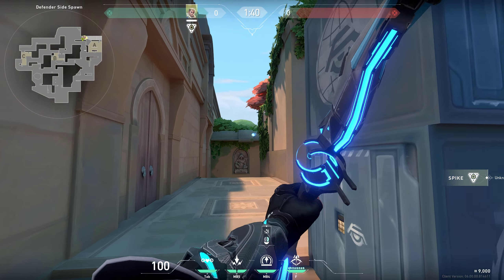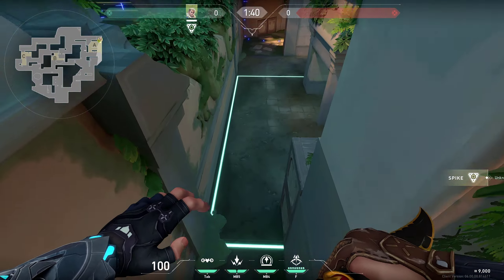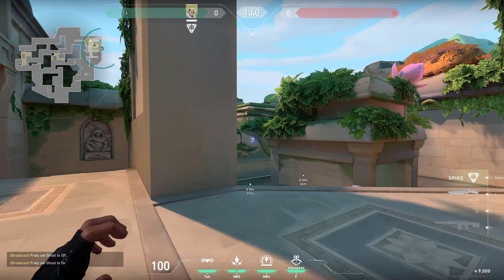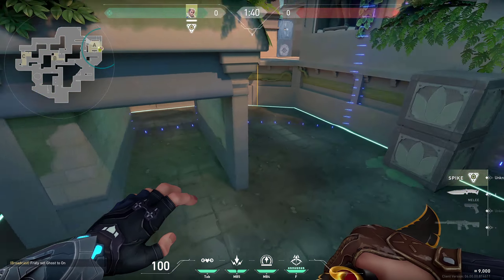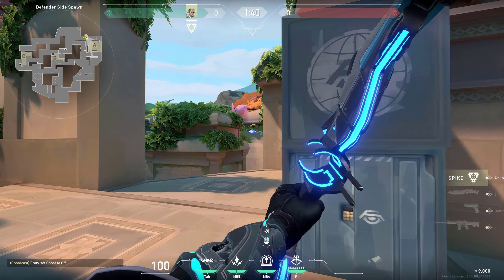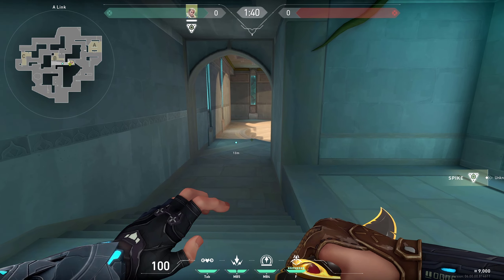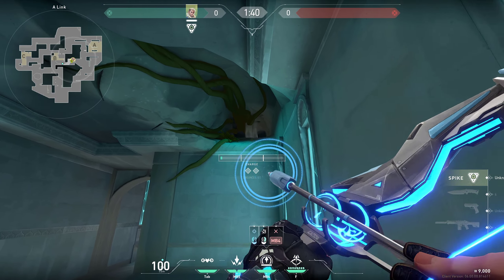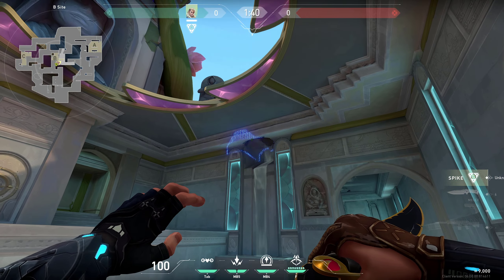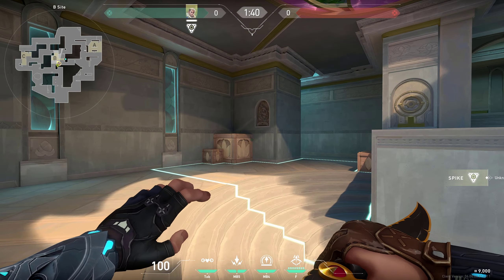When retaking A site, there are three simple arrows to use. First, do this one on this corner to clear the silent drop and these spots. You can also do a very simple one as you peek — just on the wall right there — to clear all of these spots. Then for the last one, simply send your dart to the back side, giving you info on those spots. If you're coming through A link, whether attacking or defending, shoot it through the wall right there and it would be up there spotting a lot of places on site.